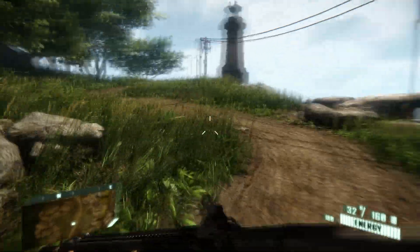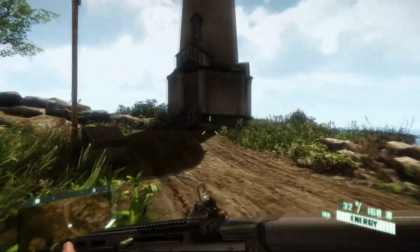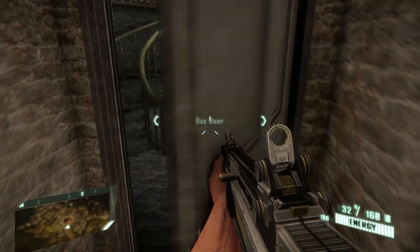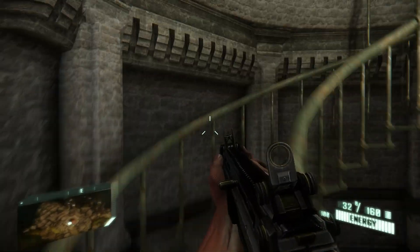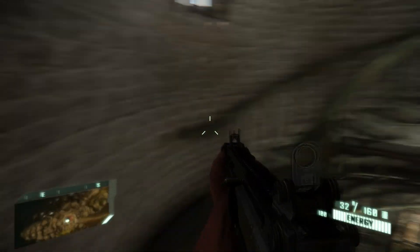And I might be able to even enter the lighthouse. I don't know if that was a feature. But I'm even considering trying some of the game modes, because there's actually multiplayer game modes. I didn't look too much into it, but I think they were part of Crysis somehow. Alright, let's go up the stairs. I've never been in here yet. This is kind of cool. I feel like most of the lighthouses in games you can never enter.